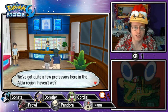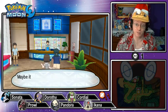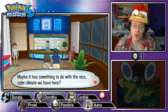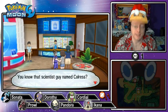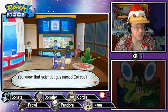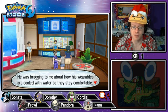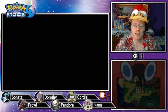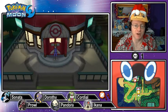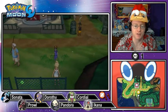We've got quite a few professors here in the Alola region — Professor Kukui, Professor Samson Oak, Professor Chaz. Yeah, there's plenty. An NPC mentions the scientist named Colress who was bragging that his wearables are cooled with water so they stay comfortable — maybe he means his lab coat and stuff. He has a fancy one that actually cools as he walks. I don't even have a standard lab coat — come on, showoff.